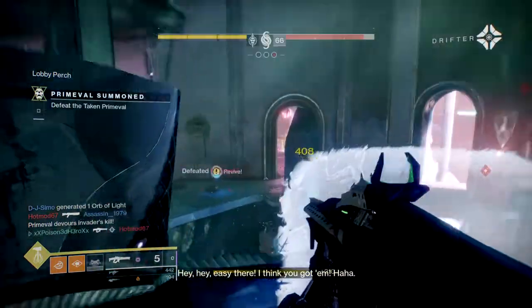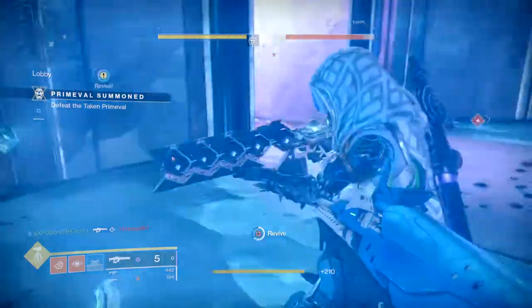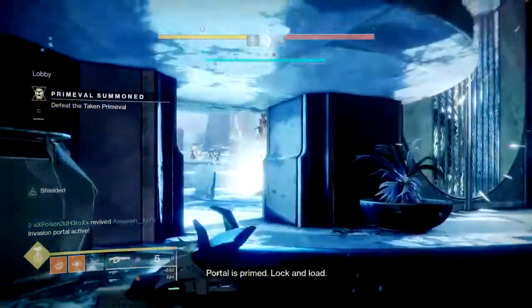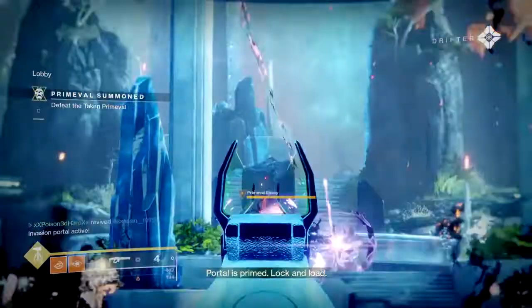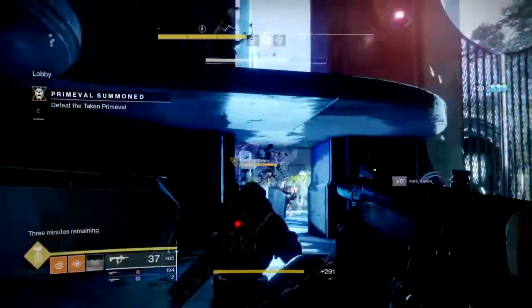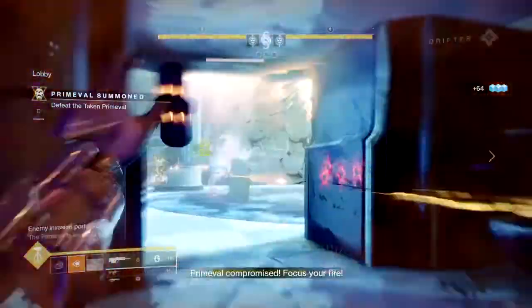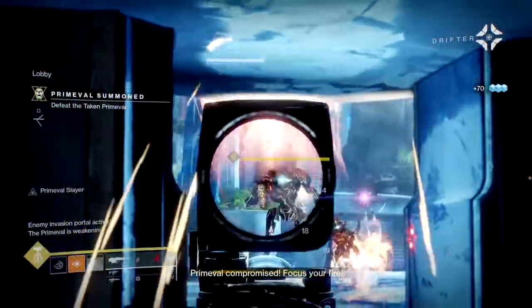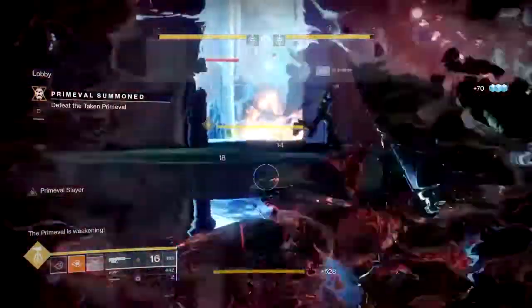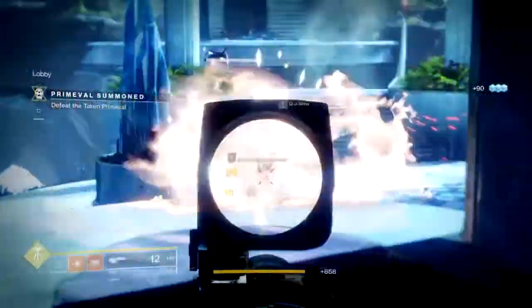At the same time you can collect motes and also participate in summoning blockers, but I recommend you do this only if there's a mote nearby that's about to disappear because your teammates never managed to collect it in time. This role is one that four coordinated teams will make full use of, as they will want to summon the Prime Evil quickly without any distraction. All you need to do is keep your team and the bank safe at all times.